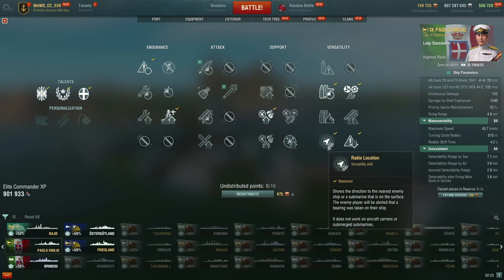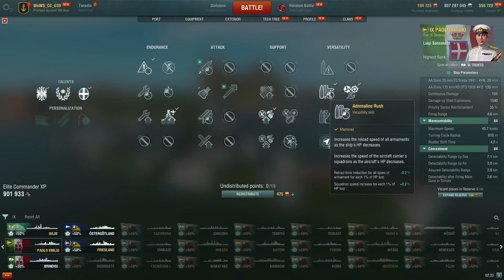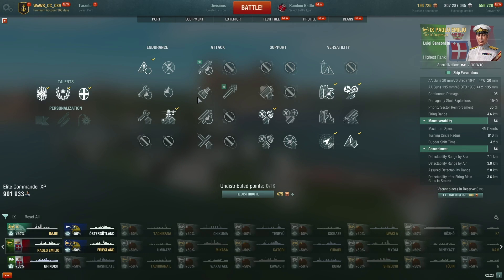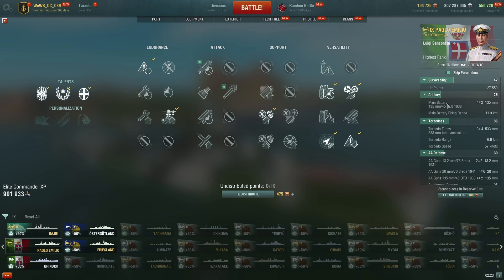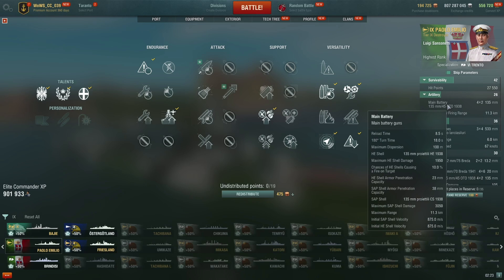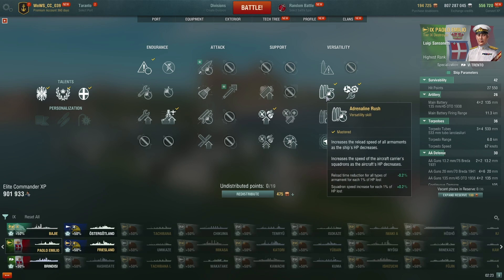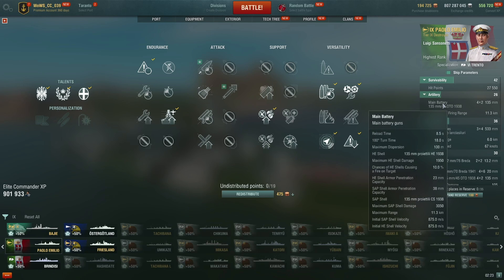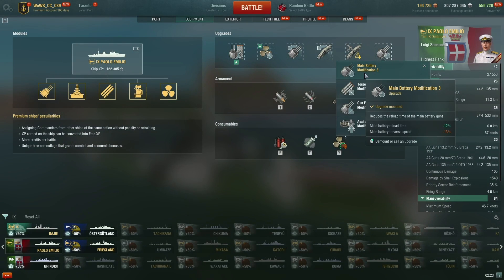I ran into a Z23, but I knew he was there because of RPF. Then the question is: do you take Adrenaline Rush or Expert Marksman? Because the turret traverse on this ship is very slow — 18 seconds without Expert Marksman. I have the upgrade which improves turret traverse. This kind of feels bad because you forego the torpedo tubes surviving better. But I do get Adrenaline Rush for it, and I think maybe Adrenaline Rush simply isn't worth it.